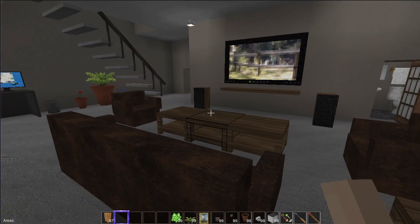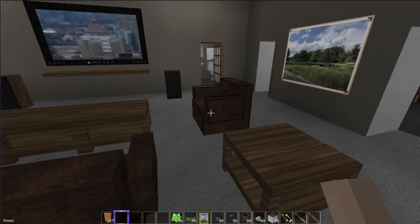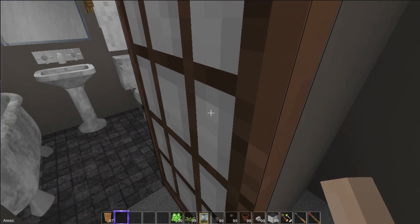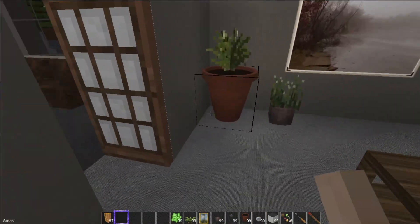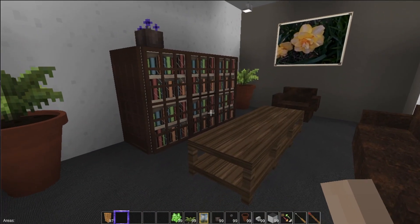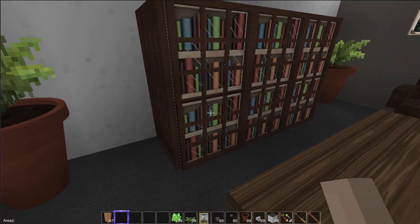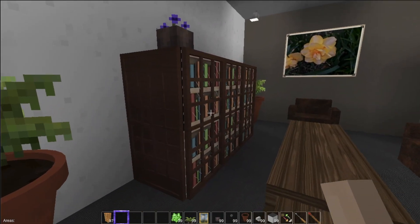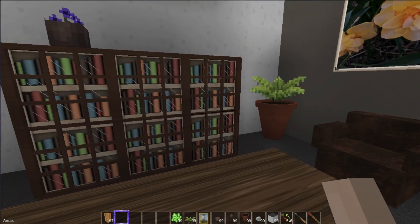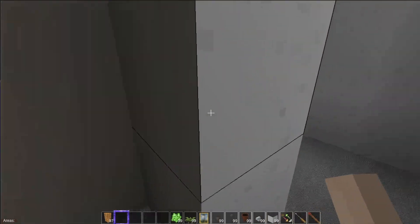This is the second floor — the general living area and media-type center. There's a bathroom here for people on the second floor. Over here is what could be a spare bedroom, but I turned it into a small library and reading room with some custom Japanese panels I made using the Home Decor panel — they look like a convincing bookshelf.